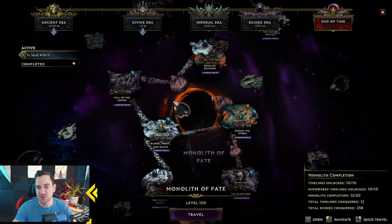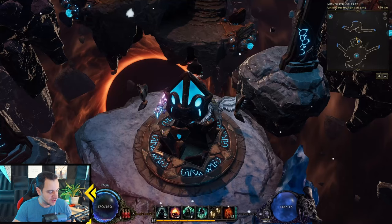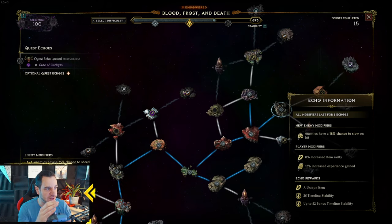You have to do this for each monolith, for your character. But you will eventually realize you won't do this for all your characters — you just have one, like my Wrathlord, to farm items and then give them to other characters. Fighting Orobus is absolutely useless until you are at least at 100 corruption, because on the non-empowered timeline you only get like 4 corruption increase if you kill him. From 0 to 4, that does nothing — it's absolutely pointless.